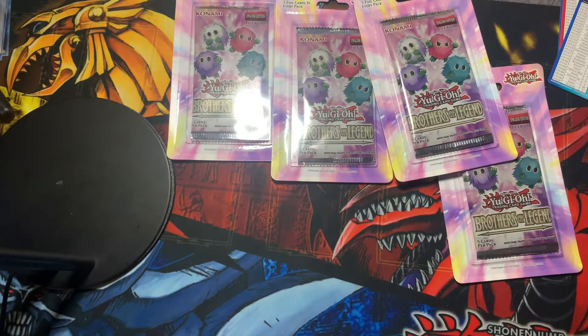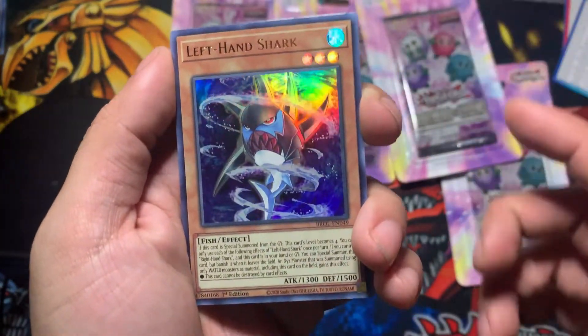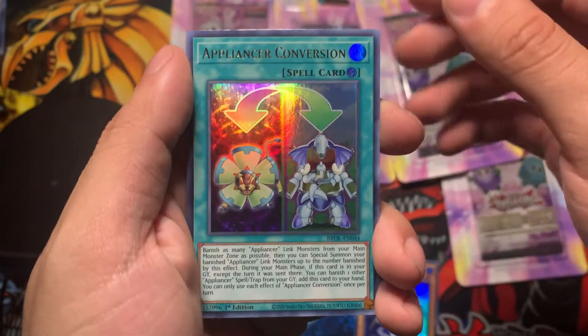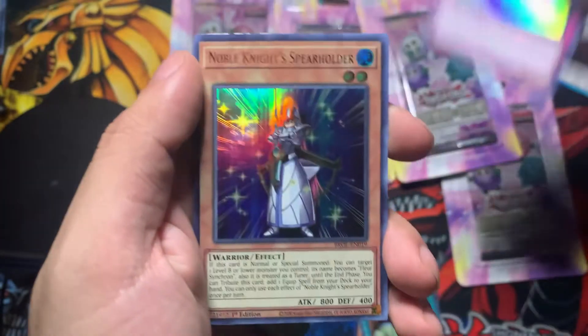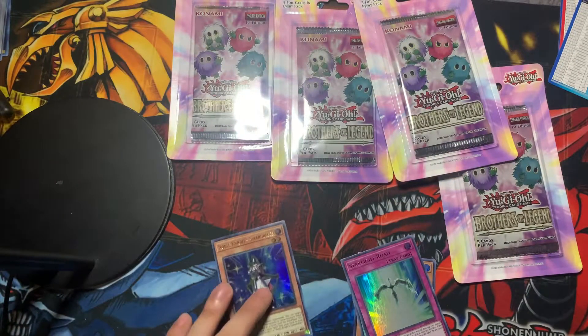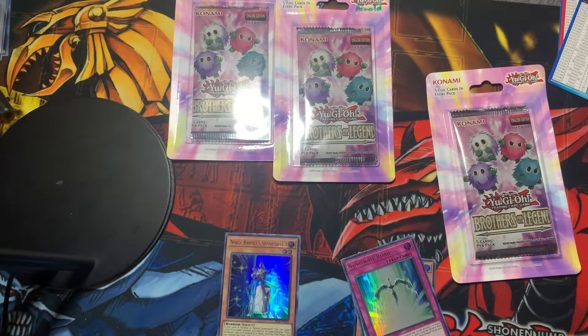Brocky Brocky Balboa! It was funny — at work they were asking me if I could change my name, what I'd change it to. I said Brock, and they asked why Brock. Because it's my nickname in real life, that's what I said. Left Hand Shark — don't you want to do a shark thing, Kiki? Yeah! I pulled Left Hand Shark, a Pleizer Conversion, Starlight Road, and Noble Knight's Spear Holder.